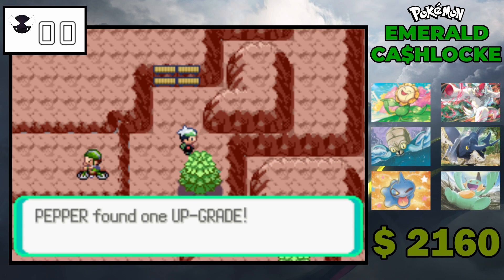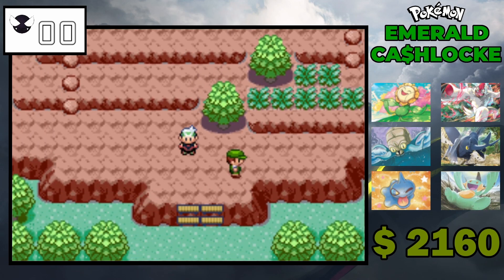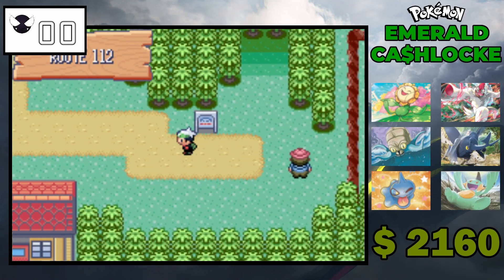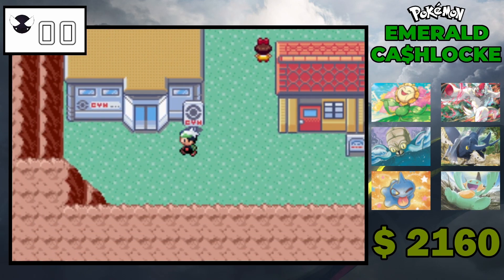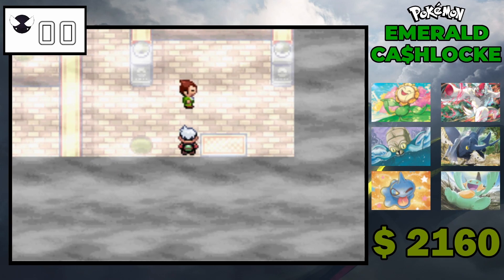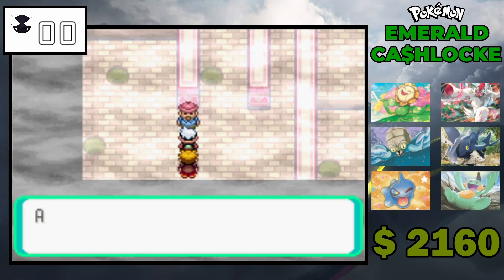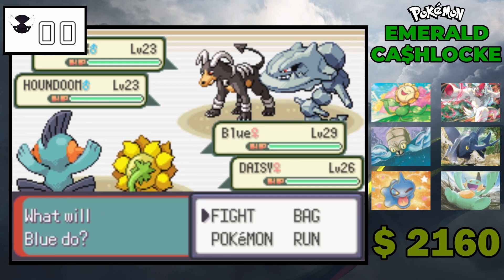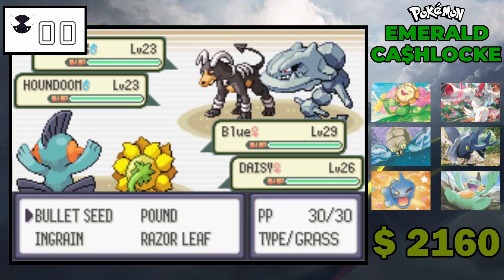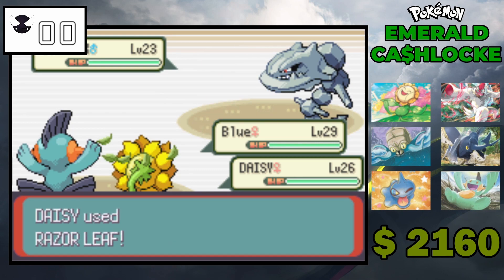Let's see an upgrade — if we happen to get a Porygon or something. We are at Lavaridge Town. Let's see how long we've been going. I might be able to clear some of the trainers and then save Roxanne for the next episode so we can start off with her.